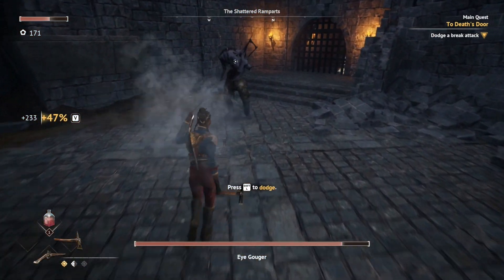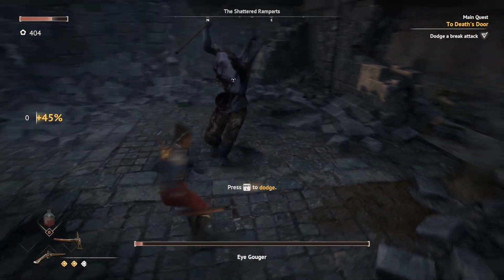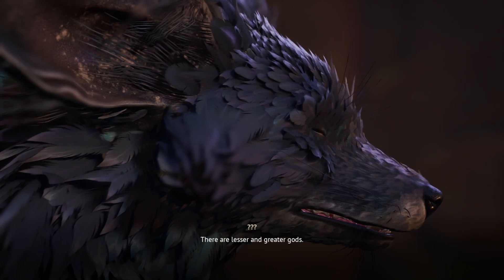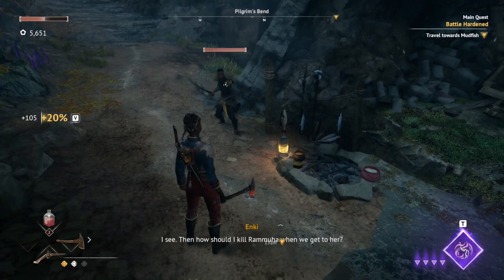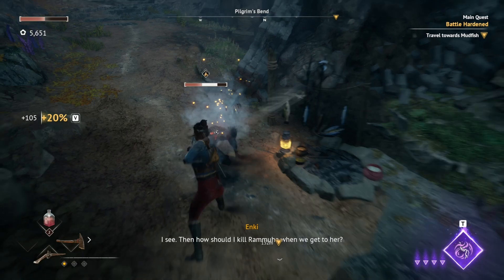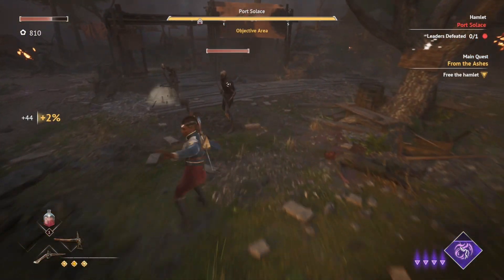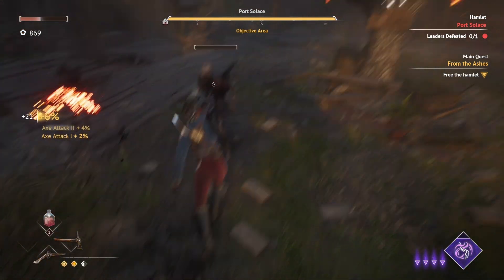Nor is equipped with many ways to deal with enemies, including a trusty axe, flintlock pistol, and later a musket — not to mention additional abilities from Enki. Using these equipment or abilities, she is able to dodge, block, parry, or interrupt enemy attacks. While there are specific enemy attacks that require certain responses, I felt well equipped to deal with all the enemies. Combat felt smooth and engaging, with the exception of one problem that I will bring up later in the video.